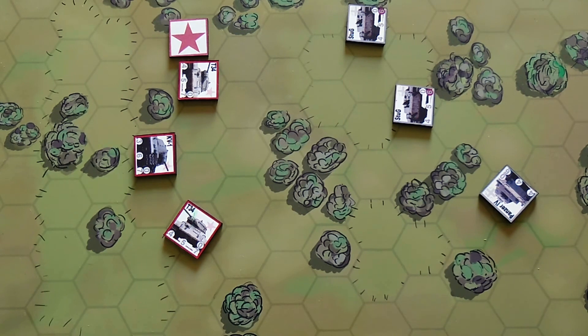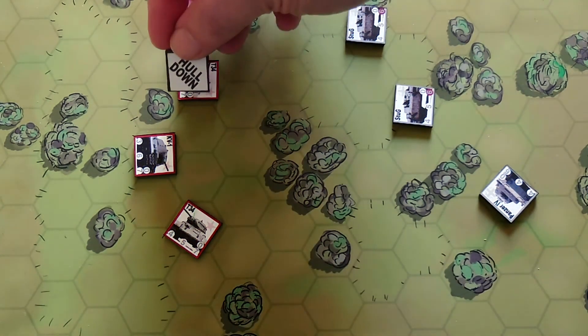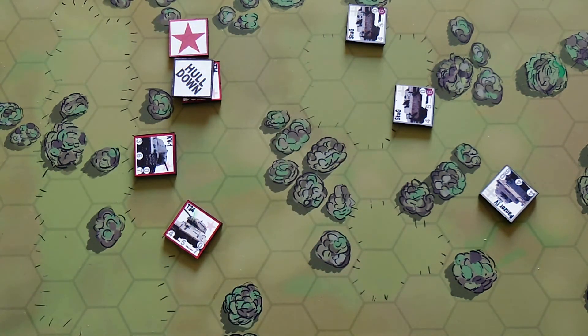Next is hull down. I have a counter for that, so I can place a hull down counter on my tank. The tank is getting into a very favorable position in the hex, presenting a less obvious target to the enemy. It's used predominantly when you're looking for a strong defensive position, and in some scenarios some of the tanks you'll be facing are already in a hull down position.